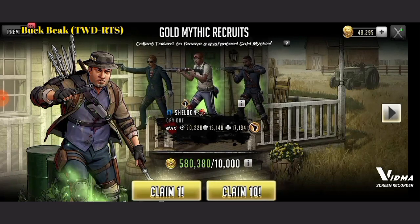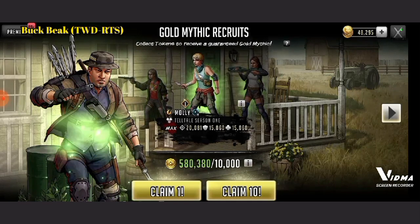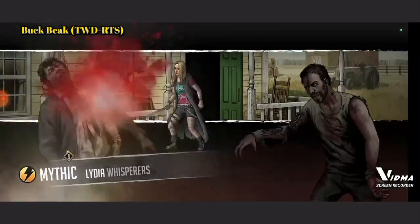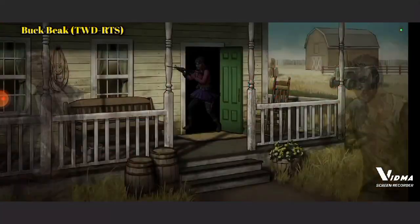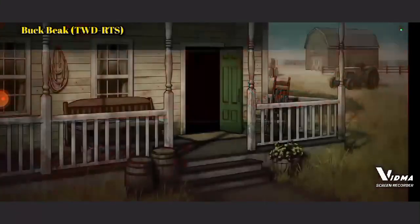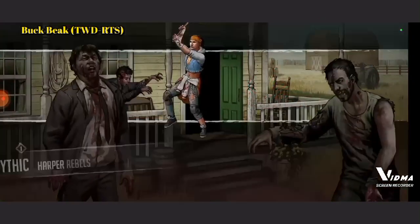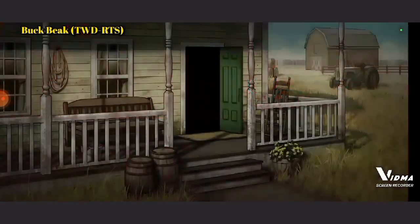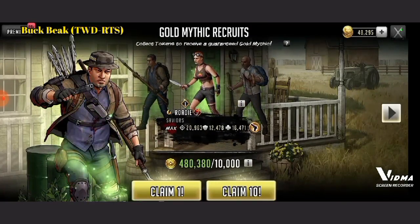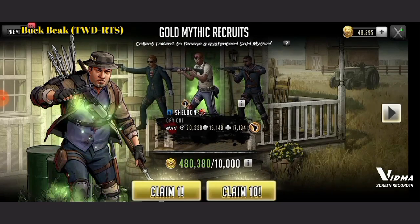I'm gonna pull on Duck — that's who I'll pull on for this last 10. He shouldn't be too far behind. Here we go. Come on Duck, bring me some luck. I got Duck, but I don't need him. Come on, one cow — just one cow, that's all I need. It ain't looking too good for this last one. So yeah, that was like 50 pulls. I might try to do some more pulls. If I do, I might make another video of it. Perhaps, maybe, maybe not.